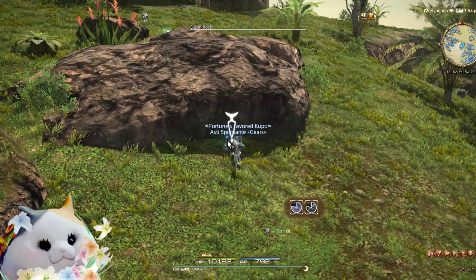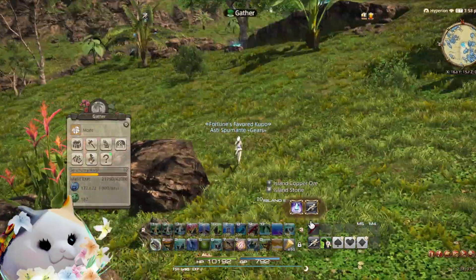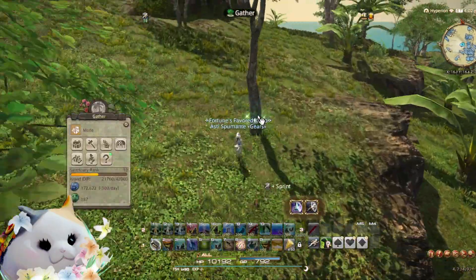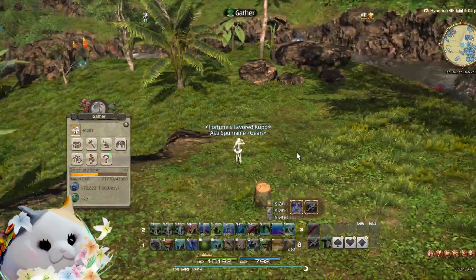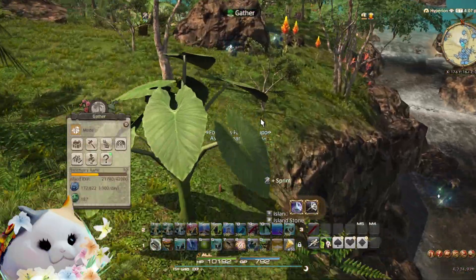Another good way to make your island gathering time most effective is to see what materials you have that you have under 100 of, and then do circuits that focus on those materials. Another one I run into often would be laver, the seaweed — that's another one to mix it up because bulk gathering gets boring.